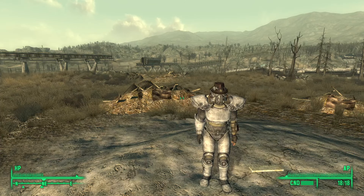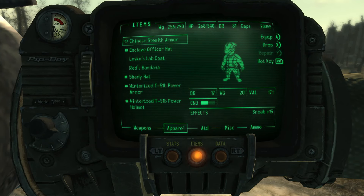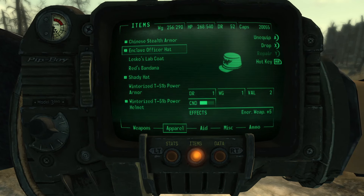How do I look so stylish that I have a hat on while also wearing power armor? It is very simple. If you want to perform this glitch, all you have to do is get the shiny stealth armor. That will allow you to put any number of hats you like on.